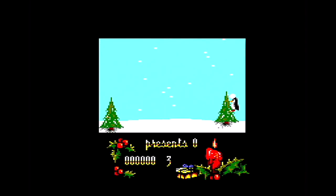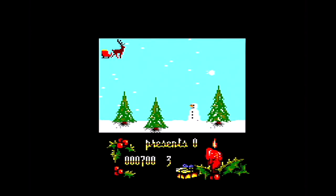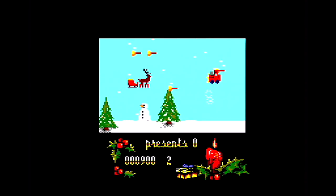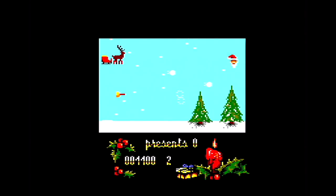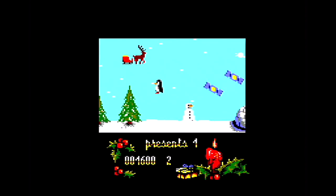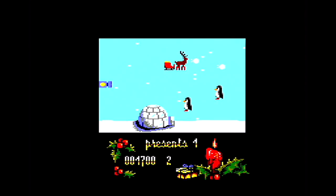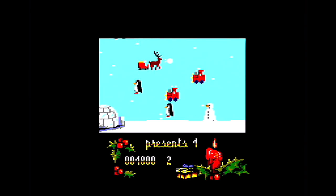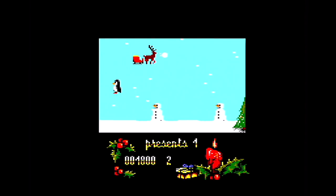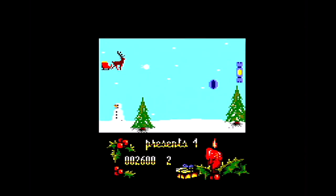Off we go and you can't quite believe what you're looking at. There's Rudolph, a sleigh — no Santa in the sleigh. You've got to shoot snowballs at the enemies and pick up presents. There are three stages, you get three lives to get you through these jerkily moving, very basic graphics. Amstrad Action absolutely slaughtered this game, and you can probably see why.